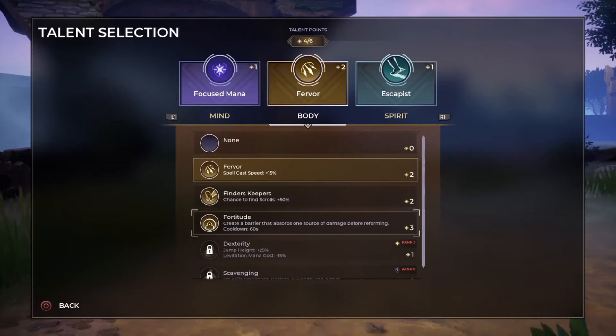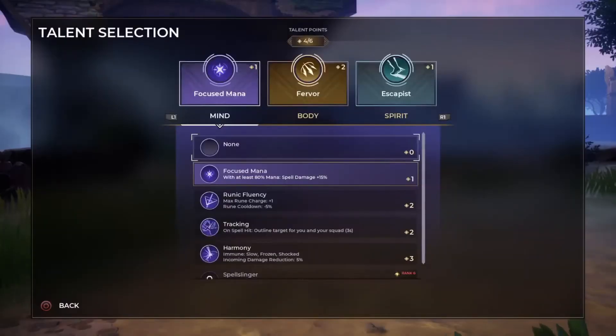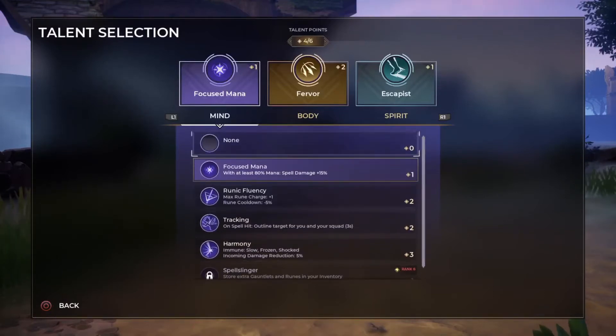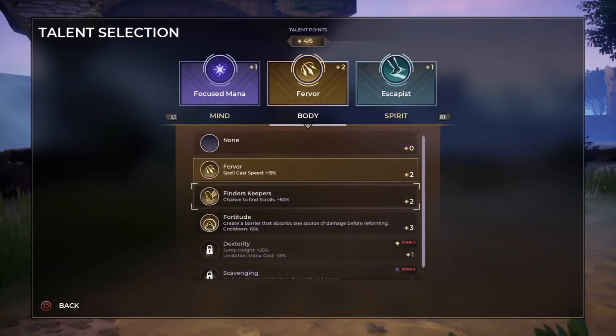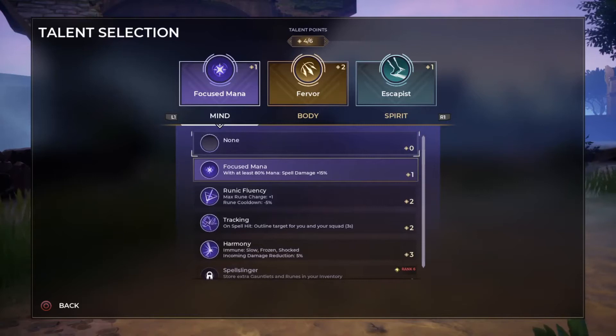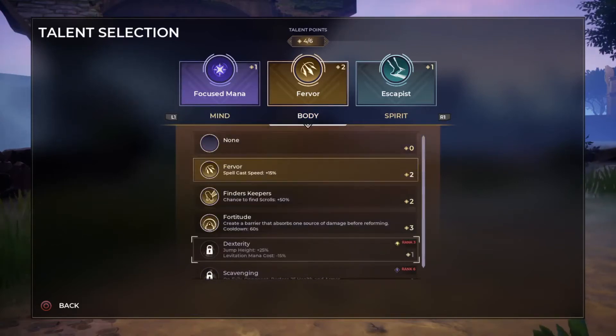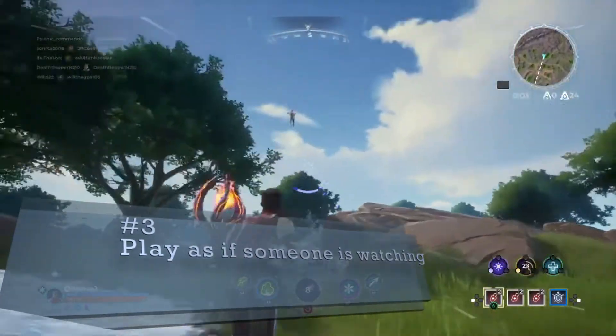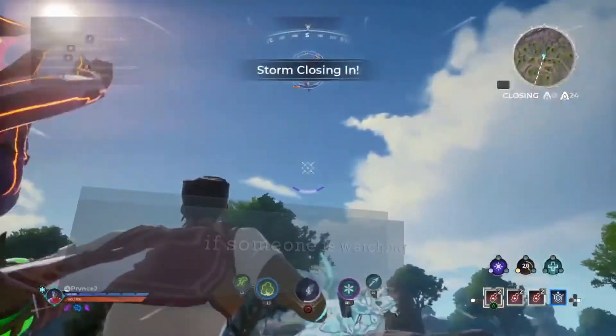What I use is Recovery, because it regenerates 50% of your health over 12 seconds, and increases as you read more scrolls. It helps me out a lot especially when I'm caught in the ring — it basically negates the ring damage by regenerating health faster than you take it.